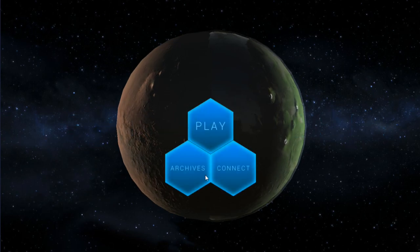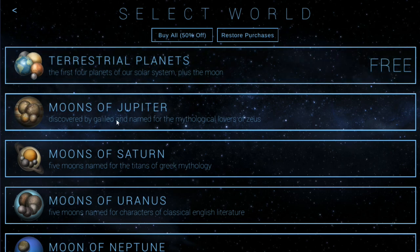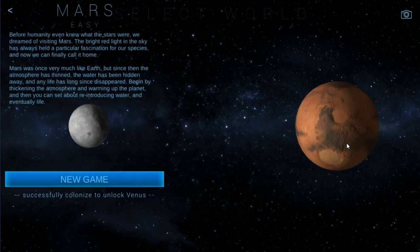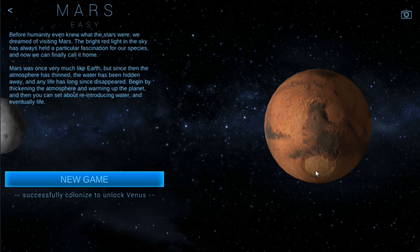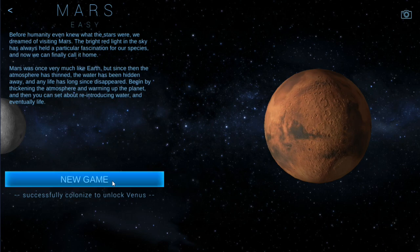We'll go ahead and tap to start here. Now for this particular one, there are a lot of planets, different scenarios, and different levels of difficulty you can jump into. We're just going to do terrestrial planets and start off with good old Mars. Mars is the easiest planet but it's great to start out with, and it allows you to unlock future planets as you complete various ones.